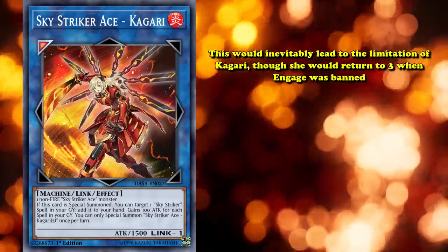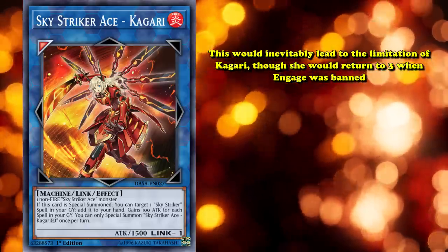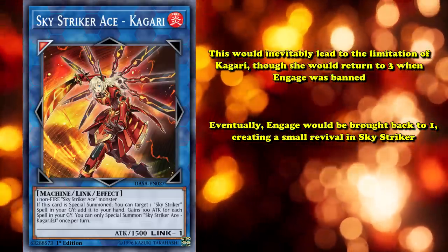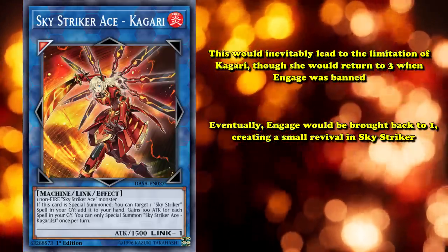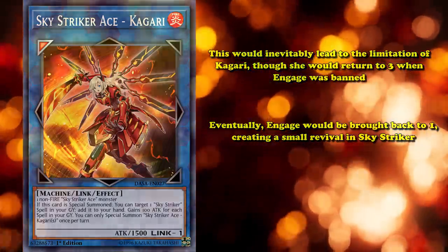This would inevitably lead to the limitation of Kagari, though she wouldn't return to three when Engage was banned, as that was the more problematic card. Eventually, Engage was brought back to one, creating a small revival in Sky Striker in more recent years. Even as recently as 2022, Sky Striker as a rogue deck could still win major national level tournaments and YCSs, all thanks to the power of Sky Striker Ace - Kagari.